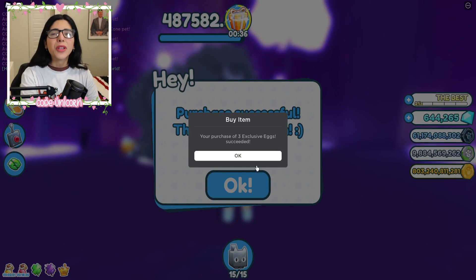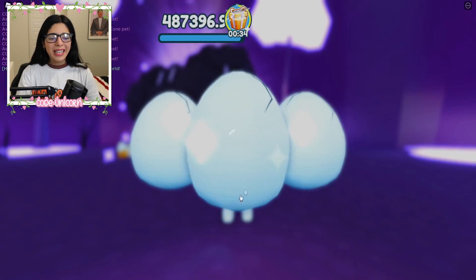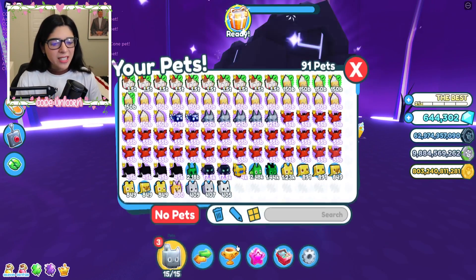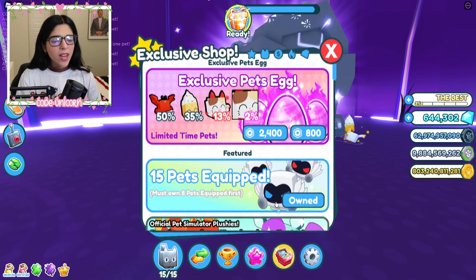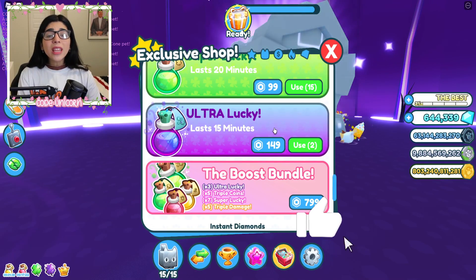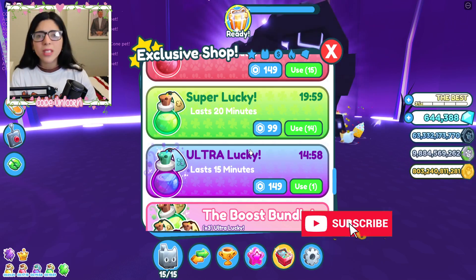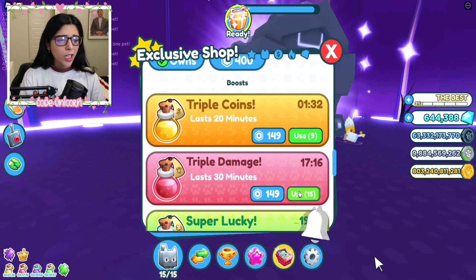I can feel the Robux leaving my wallet and it's just so sad. I wish there was a faster way to open these things. Also, I think I can go ahead and get myself the ultra lucky potion. Let's use one of these — can I put them together? The super lucky?